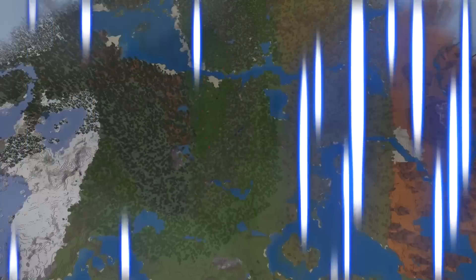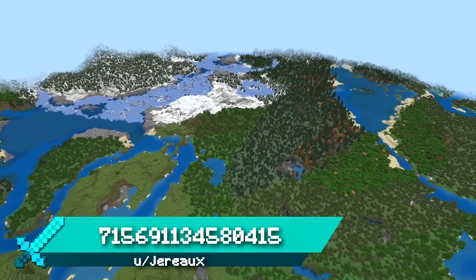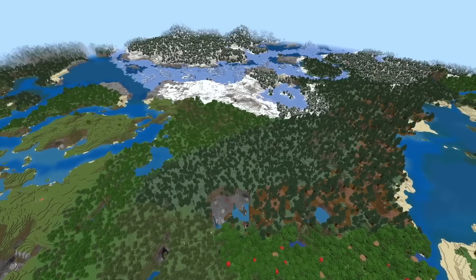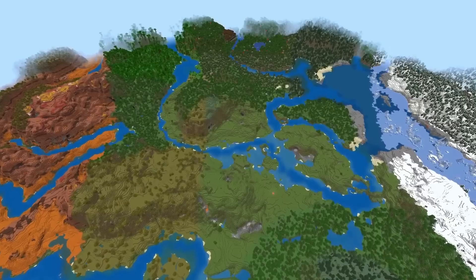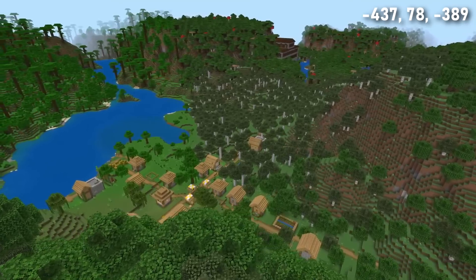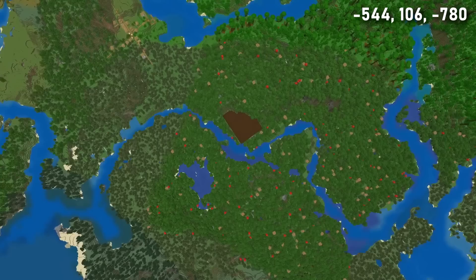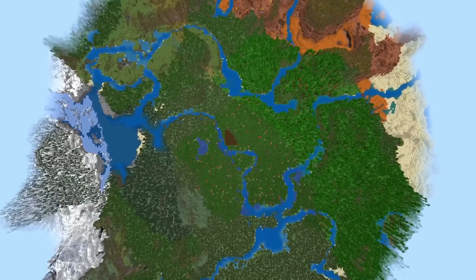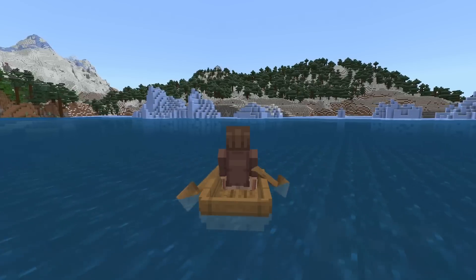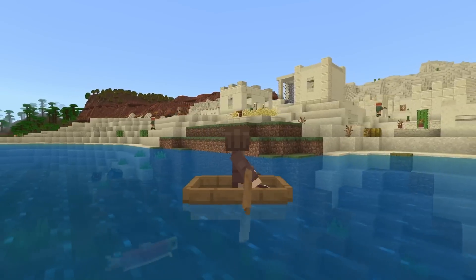Seed 2 is another incredible multi-biome spawn perfect for long-term survival. You have almost every biome available within close proximity, with a strip of plains and forest down the middle, warm biomes on one side and cold on the other — every wood type visible from spawn. Head to the jungle to find a double blacksmith village just around the corner from a woodland mansion, which acts as a great central hub on a river leading to both warm and cold biomes. Sail one way to reach the snow biome; the other way leads past a jungle temple to a desert stronghold village.